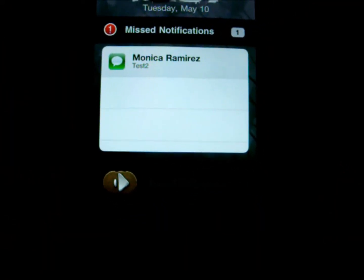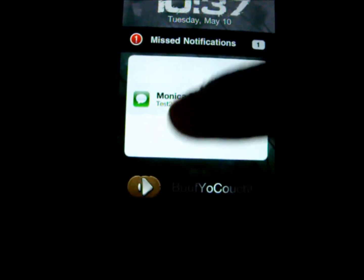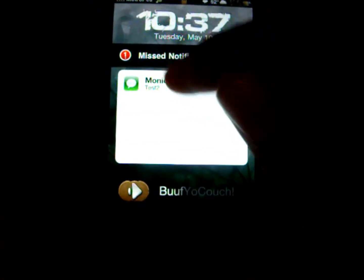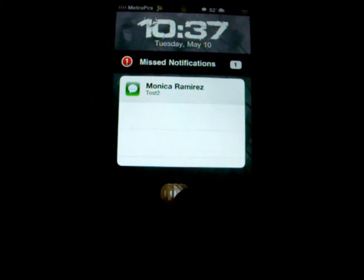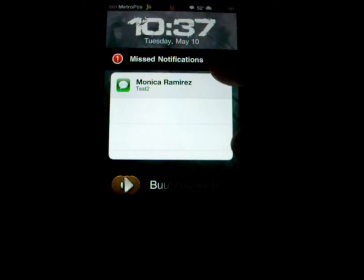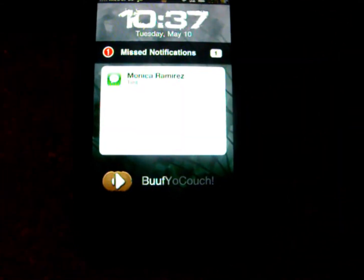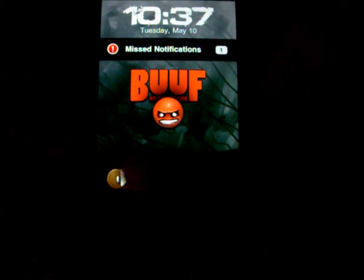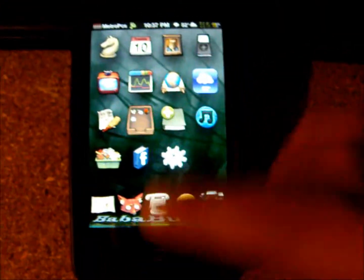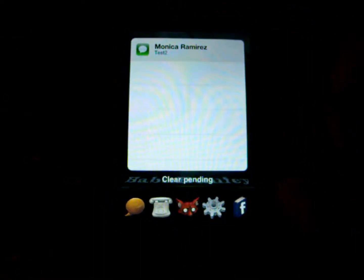It gives you a preview of what it says — Test 2. And although you cannot open it yet, hopefully they'll give an update where you can tap on it and it will take you right in. I guess it's for security reasons, because you would have to unlock it first. But anyways, it shows you who it's from. You decide if you want to see it now or later, you just close it. And when you go in, it won't be up there anymore. But again, double tap it and it will take you straight in there.